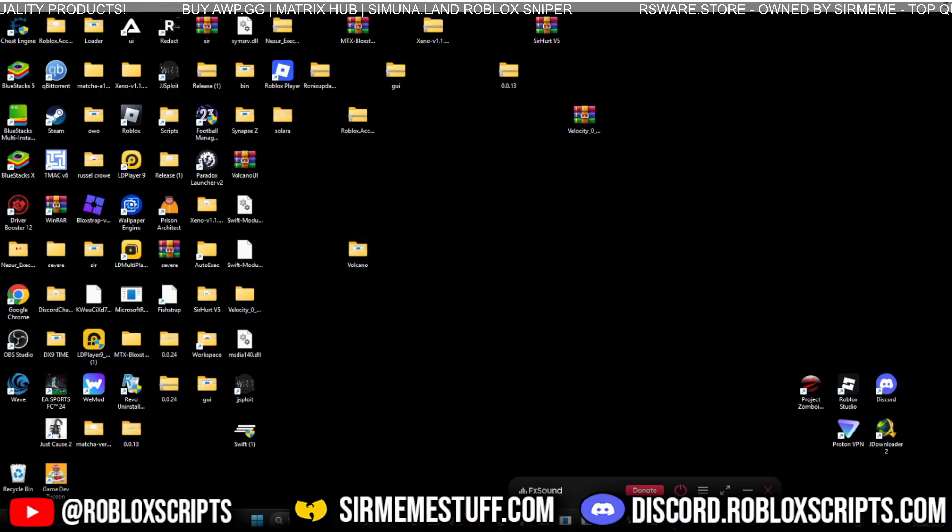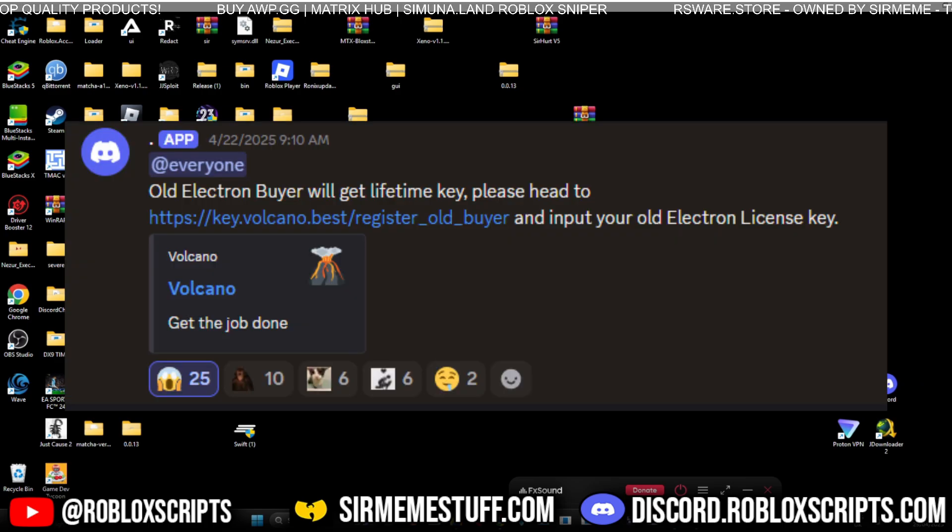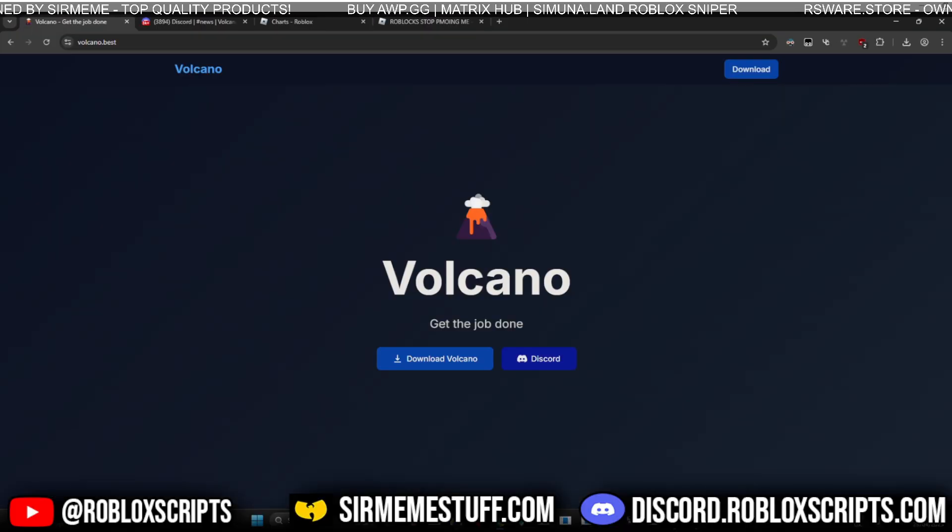It does have a key system but it's fairly easy to get through, and they also offer lifetime keys for anybody who was a previous buyer of Electron v3. So to get Volcano, we're not going to waste any more time — the link will be in the description below.